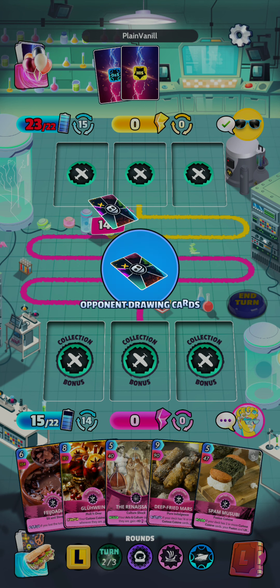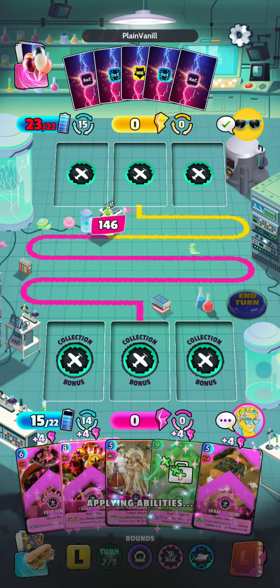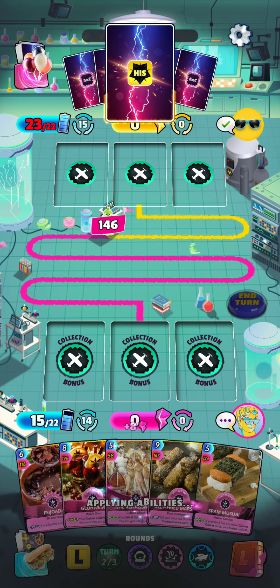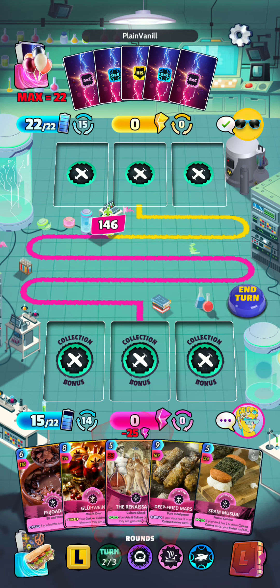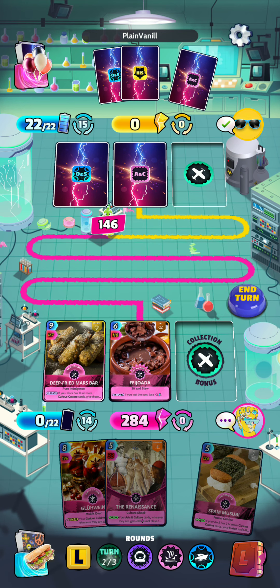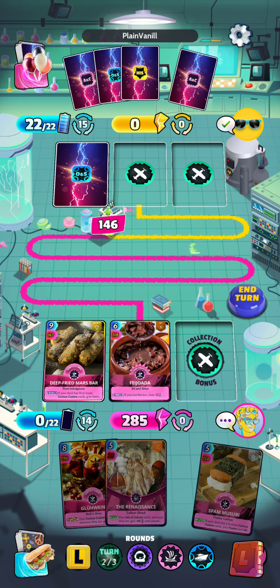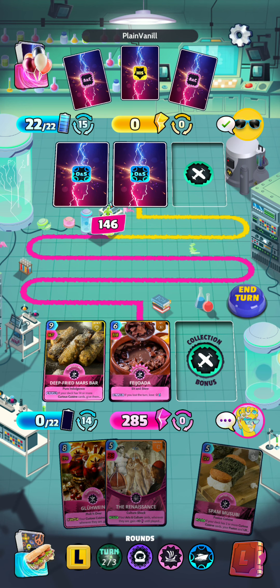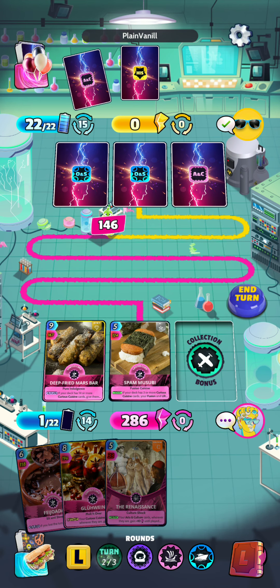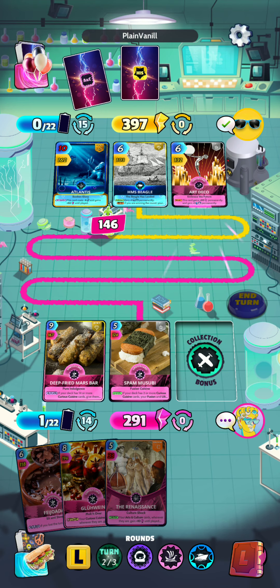We drew our Renaissance and the Deep Fried Mars Bar. I am going to go all out this round and play our strongest stuff. I will be holding on to our Gelwyn. We will play Deep Fried Mars Bar and Fedora — it's 285. I think I will hold on to Fedora as I would like to keep the energy.